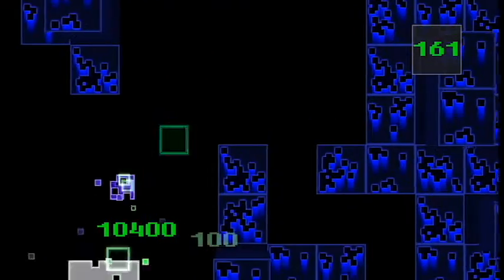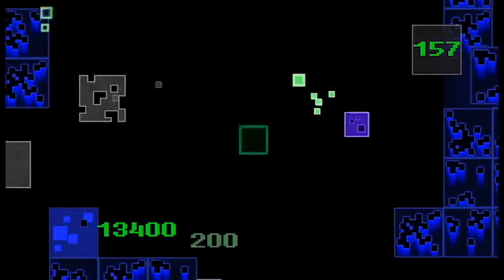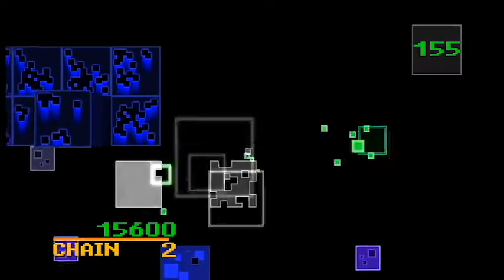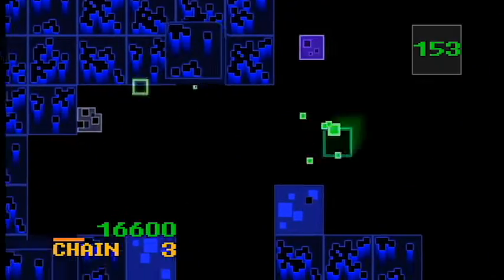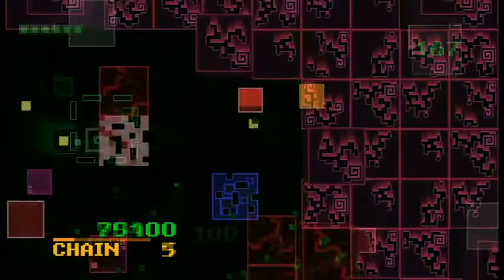That brings us to the topic of strategy. It sounds really weird talking about strategy in an arcade style pixel shooter, but some enemies have definite weaknesses or a particular weapon which they are extremely vulnerable to. To find them you'll have to learn by trial and error, which leads to many deaths, much frustration, and outbursts of rage.